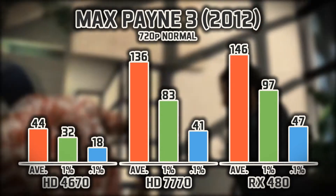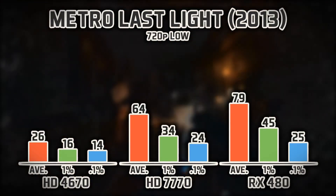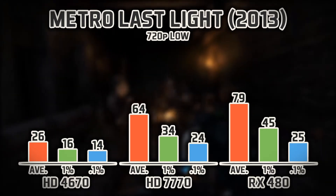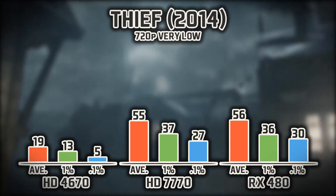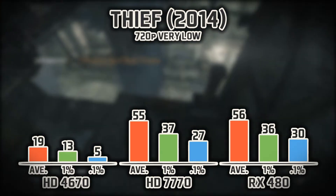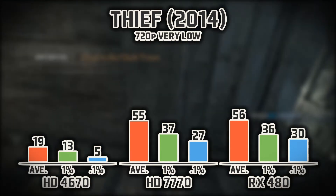Max Payne 3 has very good-looking graphics and is heavily tasking on the GPU. Metro: Last Light is still to this day a very demanding game — I still can't play it on max settings even with my new GPU, let alone on an older one. It's one of the most demanding games ever graphically. Continuing with Thief, also one of the most graphically demanding games to date, which relies heavily on shadows and lights as well as advanced AI. The CPU is bottlenecking the 480 here as well.